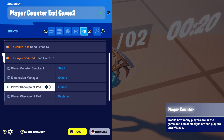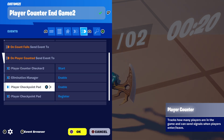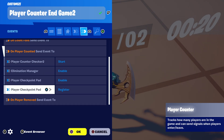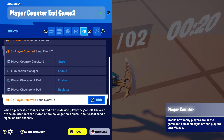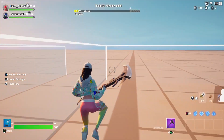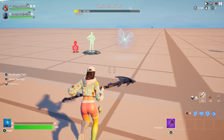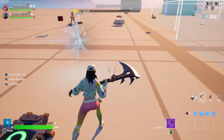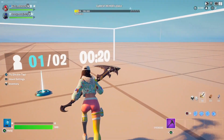If you do want to have an elimination manager connected to this, you can enable one along with a checkpoint pad. Register players on the checkpoint pad when a player is counted. That way when they come into the zone they register to the checkpoint pad, and when they're eliminated they're going to spawn there.